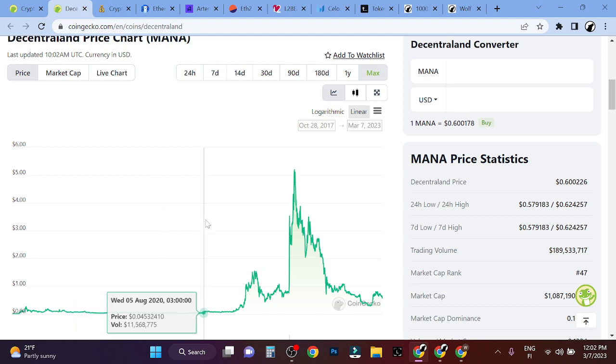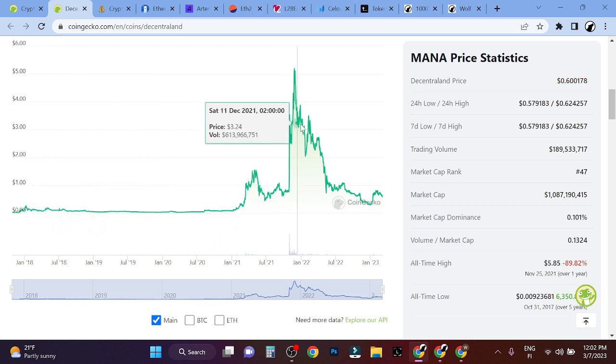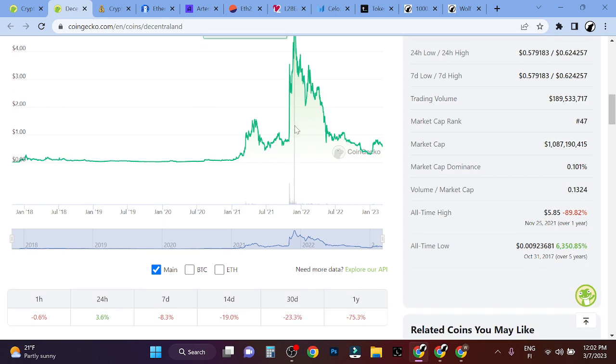So it was 4 cents. I remember looking at Decentraland MANA in the last bear market. I've been here since 2017. I remember looking at it for a long time, literally 2 years when it was these prices. And then it went all the way up to $5. That's insane — that's 6,000%. Pretty insane.